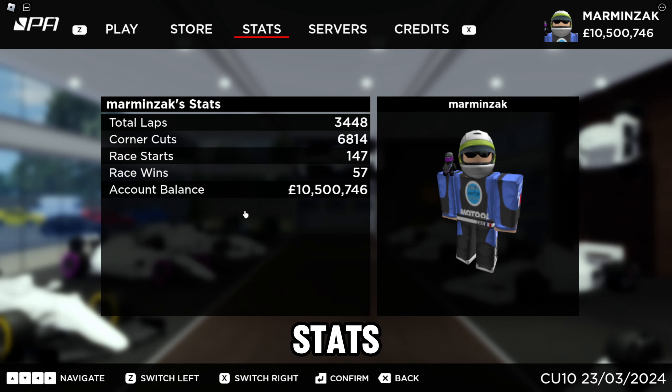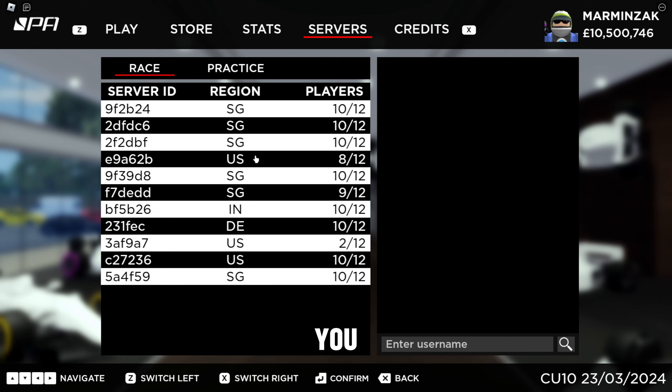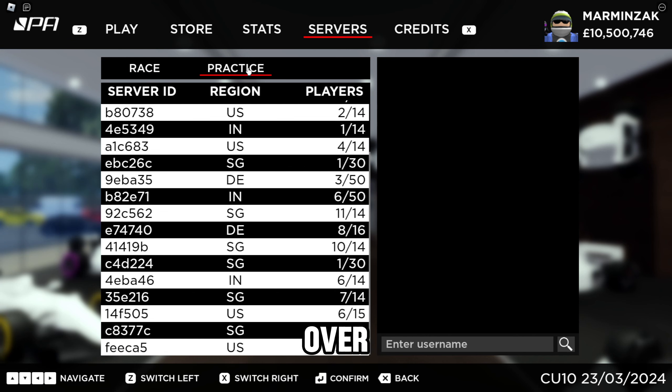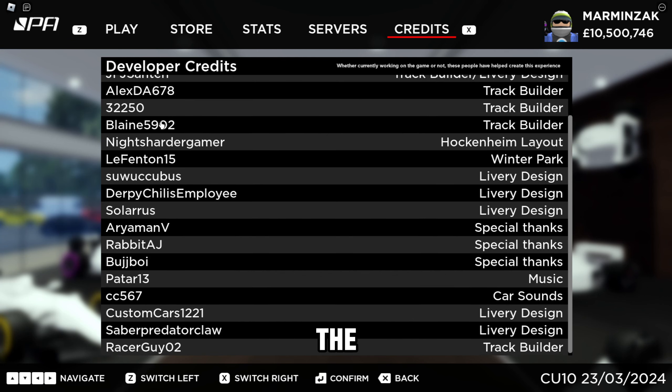The next tab is called Stats, where you can see all the data about yourself: total laps, corner cuts, race starts, race wins, and your account balance. Then we have Servers, where you can click and join. You have regions to choose from, and can go to a random race mode or a random practice mode. A special feature is if your friend is online, just type their username and you'll automatically join the server they're in, no matter the track. The last tab is just a credits screen showing the people who participated in making the game.